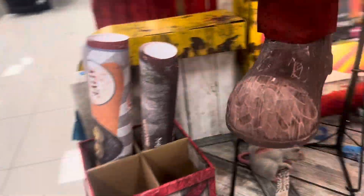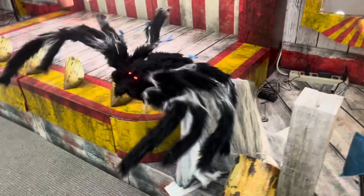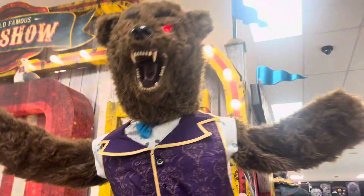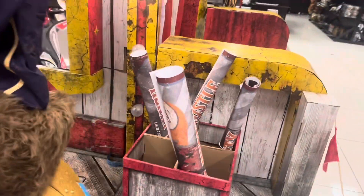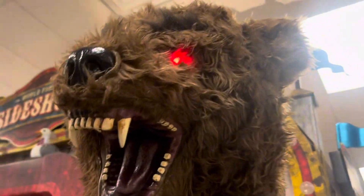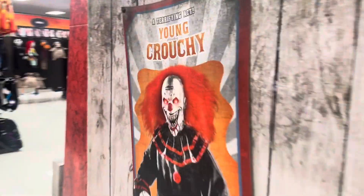And then we got the posters right here — there's only two. We got more still popcorn and tickets. No one on the stage, but here's the stage with the world's famous sideshow sign. We have Barnaby the Bear over here, and then there's more posters. Also on the back of the Down the Duck section, we got all of these posters: the Flamespitter, Monty, and then Young Crunchy.